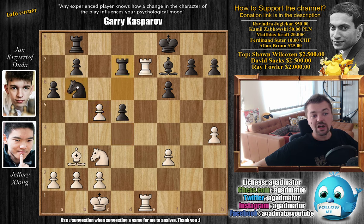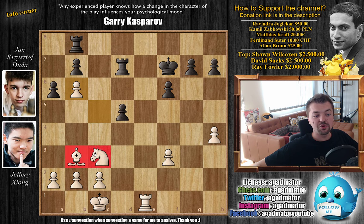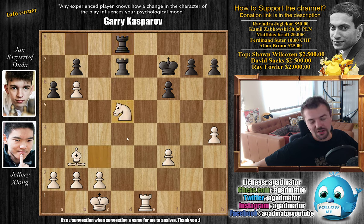Without even pausing — of course you know what Xiong played here. Of course you will see rook captures on f7, just grabbing two pieces for the rook, which is much better. With king captures on f7 as the king is in check. And now c captures on b6 — so now it's a bishop, knight, and rook against two rooks. With rook b to d8 by Duda, and now knight captures on d5, and here knight captures on d5.